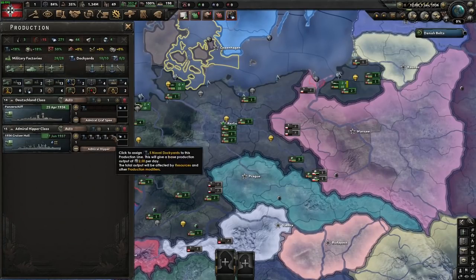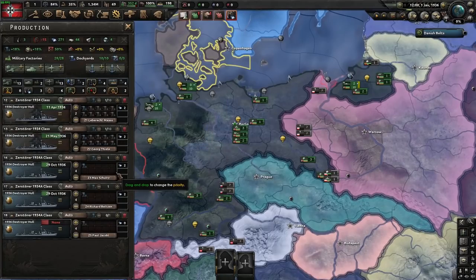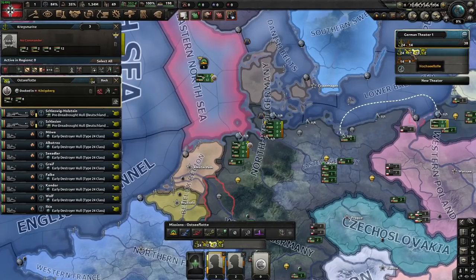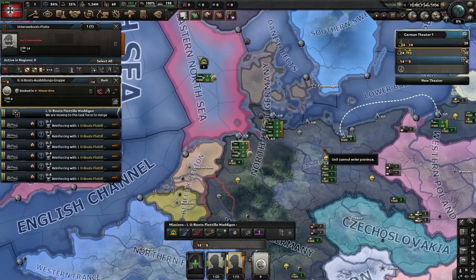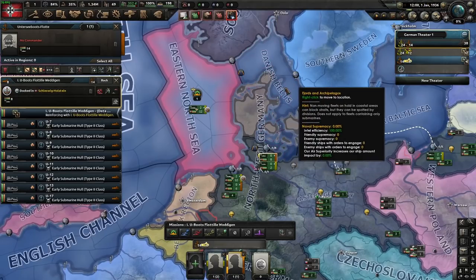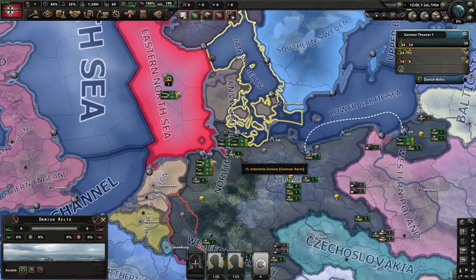Navy: the battleships take too long, they're not worth it. One might argue you should also delete the Admiral Hipper class, considering how little has been put into it, but I'll finish it off — they're cheap enough. We do need some ships for Sea Lion. If you'd like to know how to Sea Lion every time, I did a video on that. We're going to train our navy, get a little bit of experience, then use that experience to create a new destroyer. The amount of naval supremacy you get from a ship is based on the hull type — the actual stuff on the ship does not impact anything. Make sure we're not training in the Danish Belts, as they can become Arctic Sea and attrite your ships for no reason.